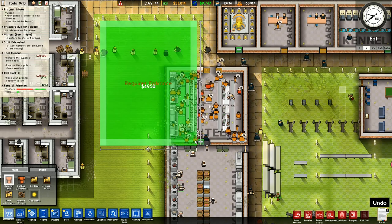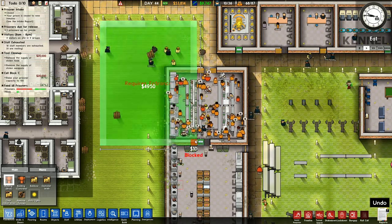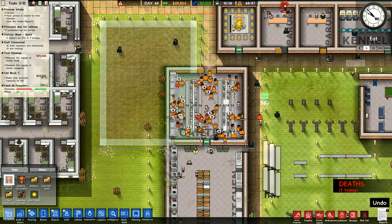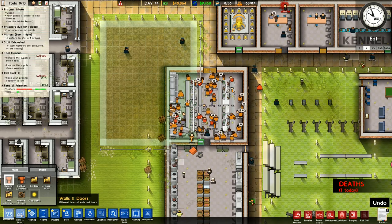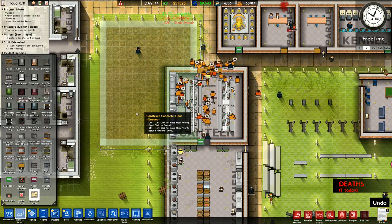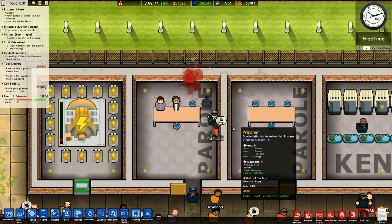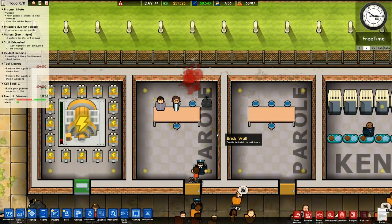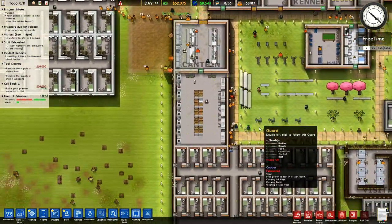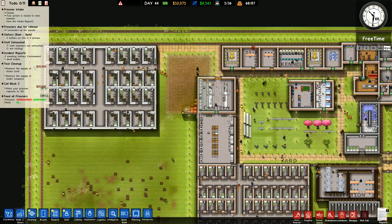I'll bring that over and right down there - that's where my canteen is going to be, all the way out like that. I've already got a door here, so I want to go to walls and doors and demolish wall - that one and that one like that. I'm getting a lot of people going up to maximum security in here. I think I will stay with my original plan and try to keep everything moving along.